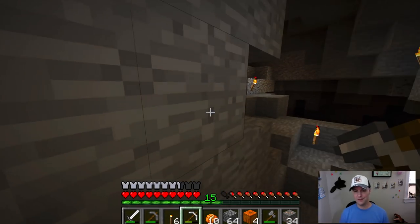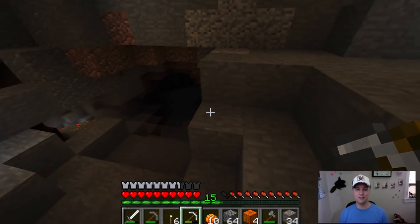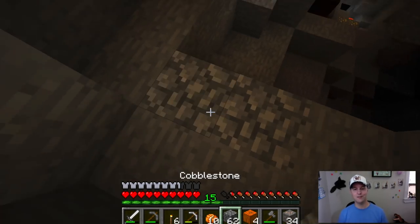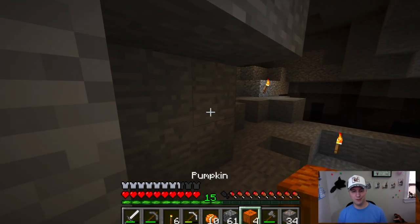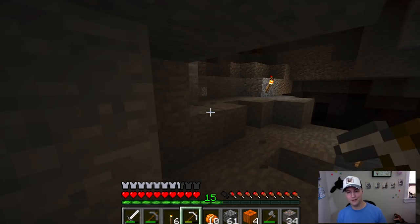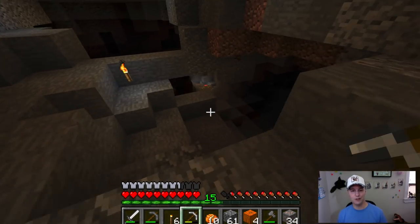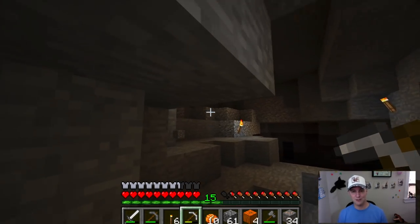I made the mistake of not making this easy to get in and out of — my escape route was poorly made. The creeper is just right around that corner, or well, he may have walked down. Now I'm hearing zombies — this whole cave is just wild. Now I just took out my own torch. I think the creeper must have moved on down. Now I hear a witch — this cave is just not safe at all. It's toying me with that gold over there.